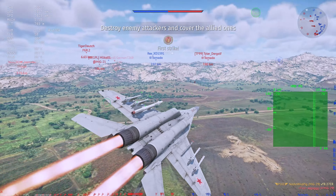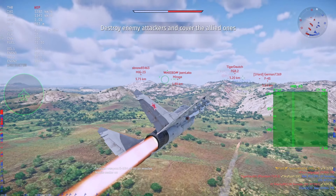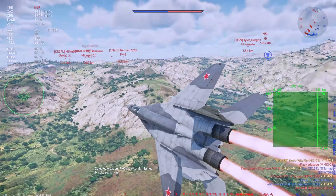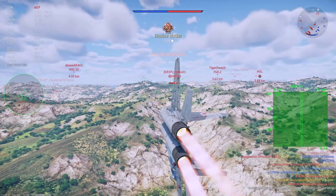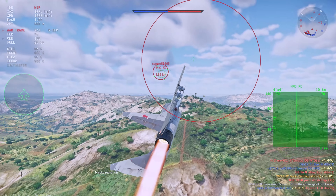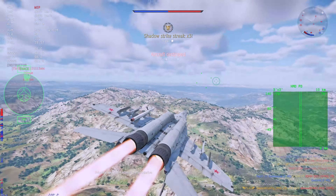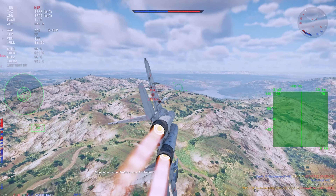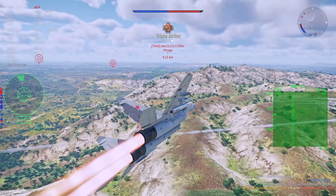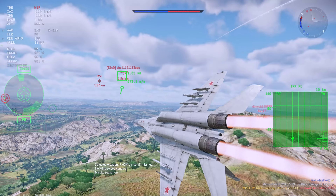Even MiG-21s - some might argue they're fine, but what can you do against an R27 in the face or an R60 from the side? When people don't see it coming they're going to die, just like this MiG-23 right here - a premium player mindlessly going into the battlefield. In front we get a Mirage, we smack it with a radar missile and he cannot do anything about it.